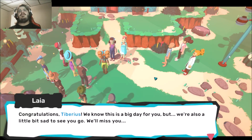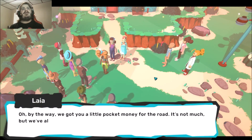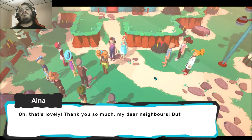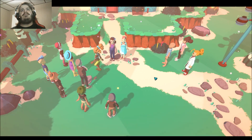We know it's a big day for you, but we're also a little bit sad to see you go. We'll miss you. By the way, we got a little pocket money for the road — it's not much, but we all chipped in. You might need it in Rekala Damar, now that you're going to the Academia. Well, that's lovely, thank you so much, all your neighbors. But Tiberius, where's your friend Max?